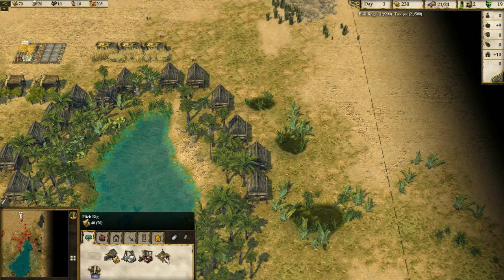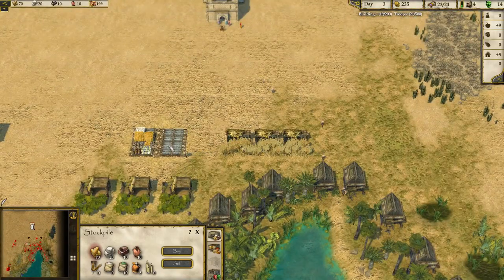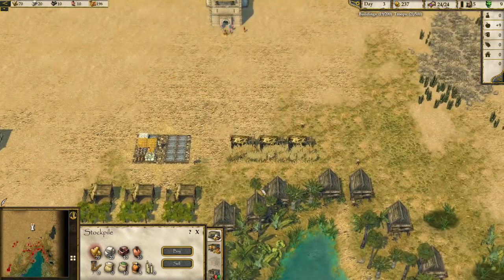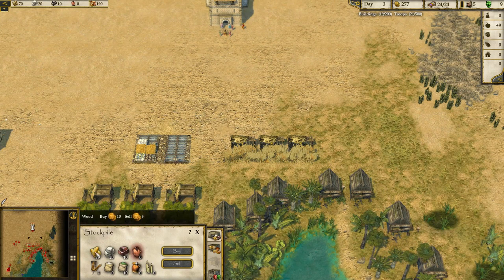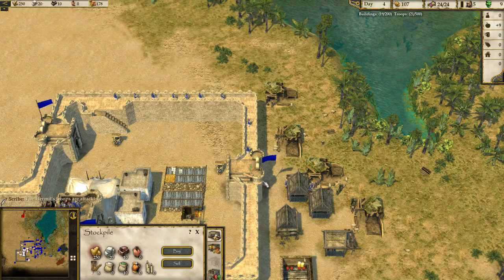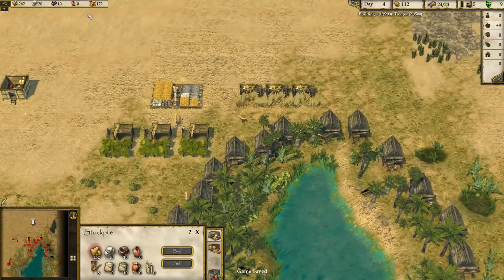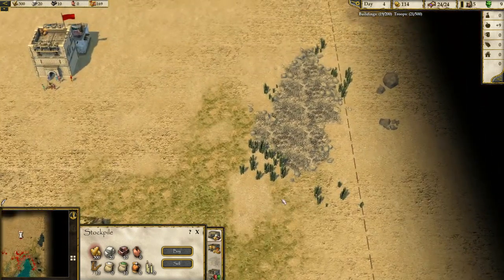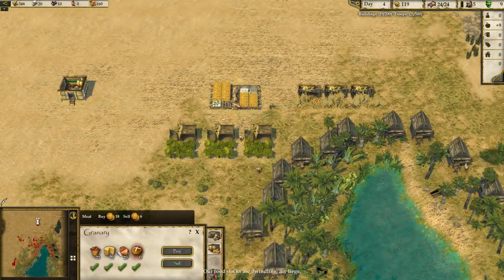Need more wood. There's not a whole lot more we can do right now. We can get rid of the hops and the pitch since we'll be selling pitch anyway. Let's buy more wood, down to about a hundred. He's attacking very very slowly — I hope we can fend off any early attacks. We need to get food going; our food stocks are dwindling.